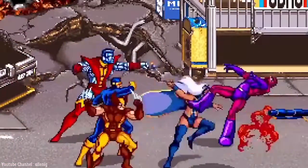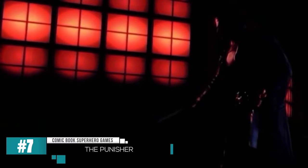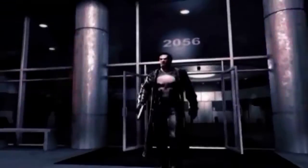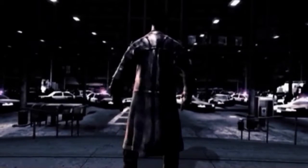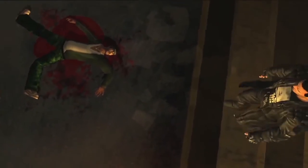Nobody likes a cheater. Number 7: The Punisher – 2005. The Punisher is one of several comic book characters that are hard to adapt to the big screen. Its two recent film adaptations were flops, probably somewhat due to the excessive violence that defines the character.